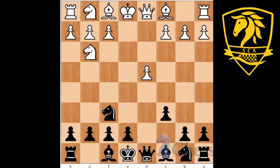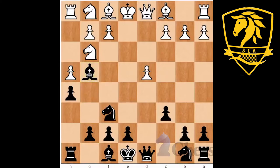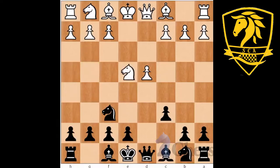But a very surprising and effective idea is to play H5, already threatening H4 and kicking this knight all over the board. If white goes H4 himself, blocking our H-pawn advance, then after Bishop G4 we have a nice little outpost. Black develops with Knight D7, E6, and is already better, taking over the initiative. So of course, white really should take on F6.